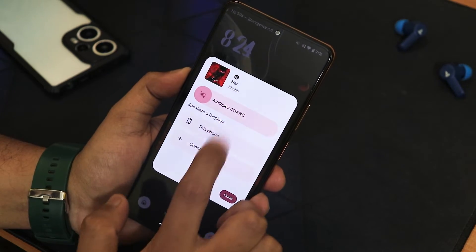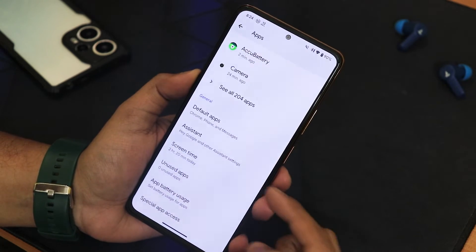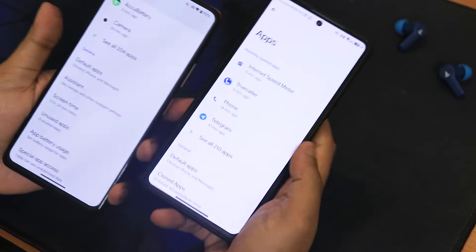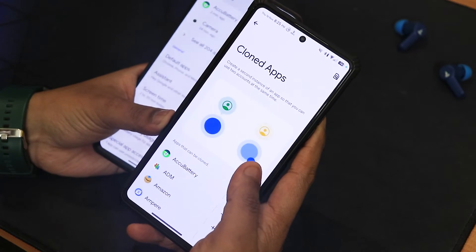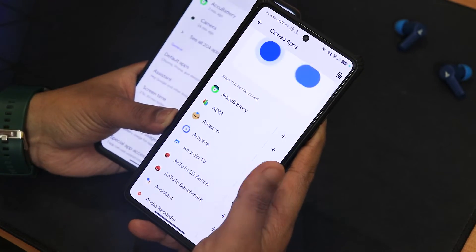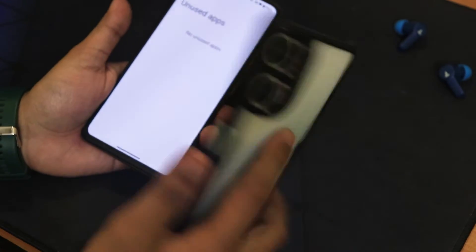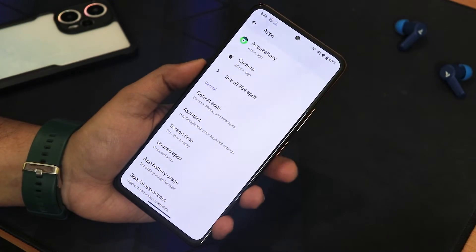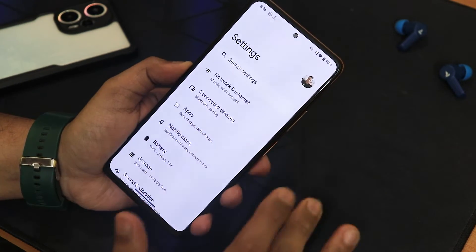Some Android 14 features are missing in this ROM. On my Poco A5 running Evolution X Android 14, there's a new 'cloned apps' option — essentially a dual apps feature like in MIUI where you can create separate accounts for each app, such as running two WhatsApp accounts simultaneously. This feature is not yet added in Pixel OS on the Redmi Note 10 Pro, but this is still a very early beta build so hopefully it will be added in future updates.